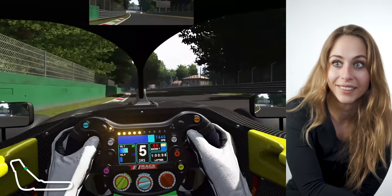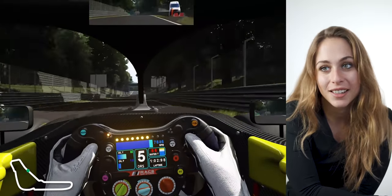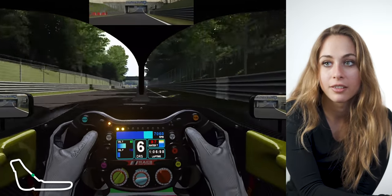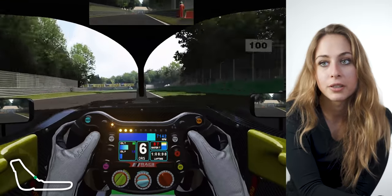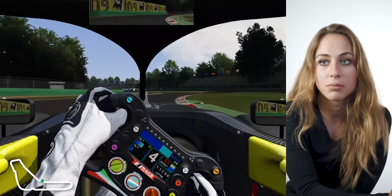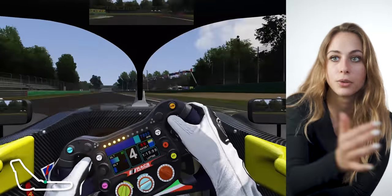You can actually have a coffee in between! Up to sixth gear, go under the bridge, then you have a braking point at 100 meters, down to fourth gear. Try to take the curb from the left-hander and then it's actually pretty flat on the two kinks.